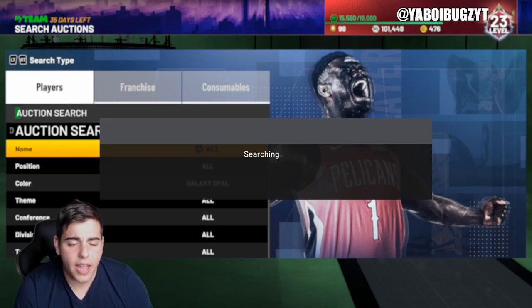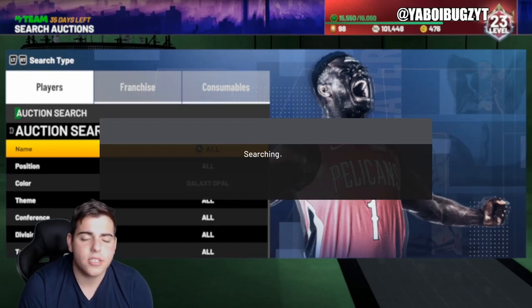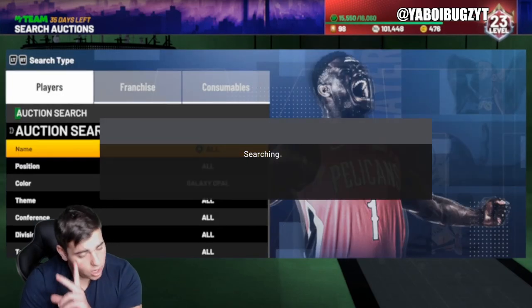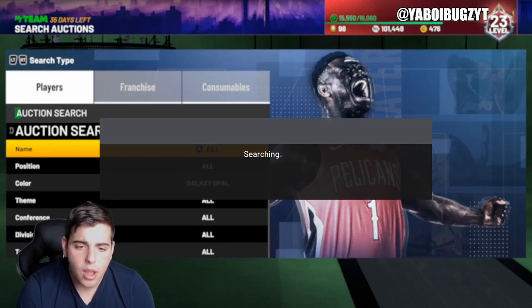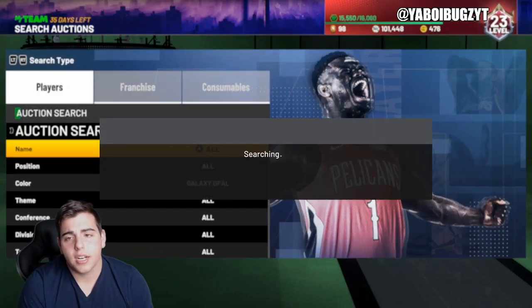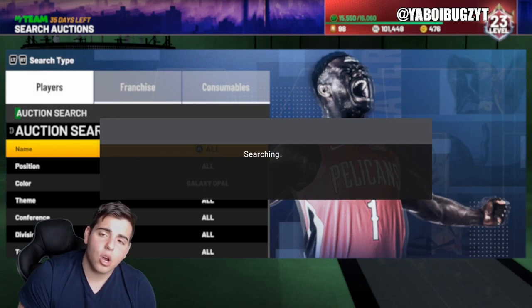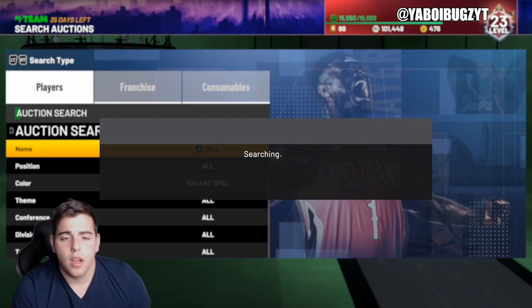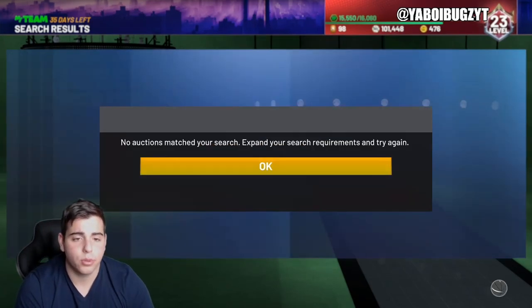If you need anything done — grinding, anything — make sure to hit me up. I'm also grinding anything you guys want, so hit me up for prices. The Galaxy Opal filter is definitely one of the best filters in the game. If you end up sniping Anthony Davis or Jimmy Butler, you're going to make around 100,000 to 200,000 MT minimum. I'm trying to snipe out an Opal, slap clamps on him, and throw him up on the auction for a stupid amount of MT.